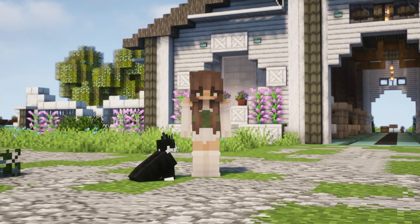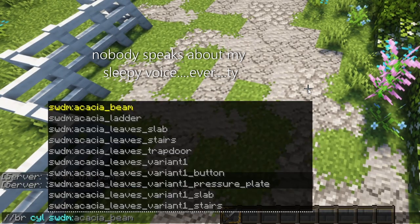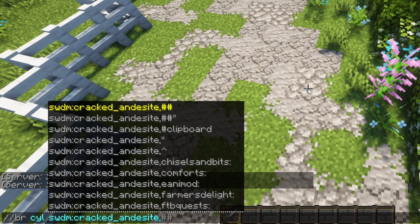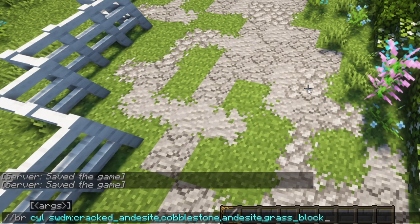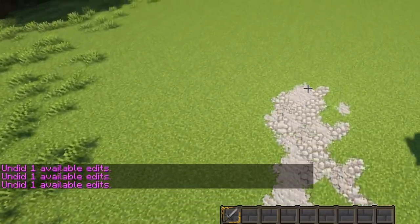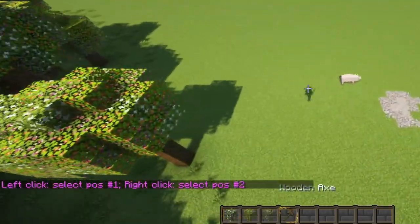I'm going to be showing you how to get the paths done. This is just the command and collection of items — I take a sword and hold it while doing this command, then just right click after the command to apply the blocks. Very easy, very simple. You can unbind it by doing slash slash bind or just deleting it from your inventory.